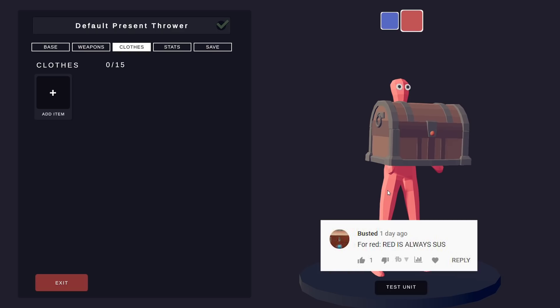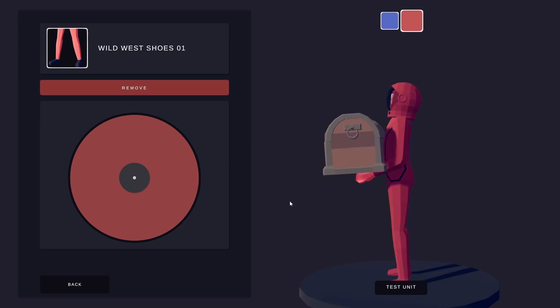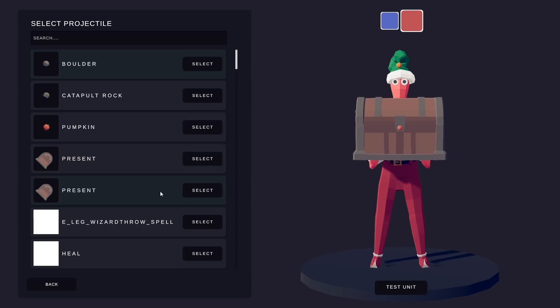Busted says that red is always sus, so that gives me the idea — why don't we make a faction from Among Us? We already did that kind of once with the astronaut helmet and the wetsuit, and we can just change all the color to red. It looks like he's in Among Us. I like that. I feel like we need to change the Christmas Crushers a little bit — I changed the present back to a present. There. Now that's better.